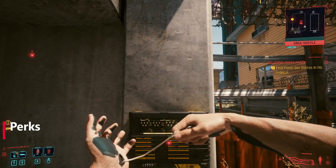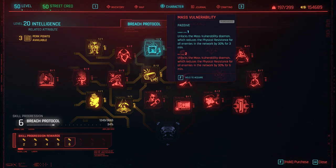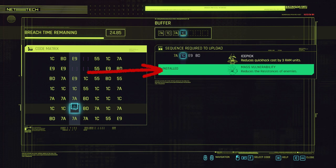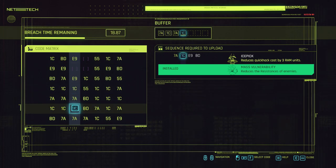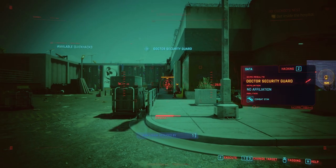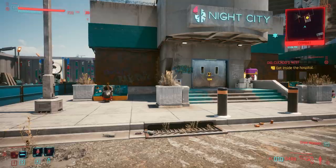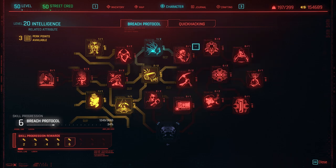Now let's break down some perks. The first couple you should get are in the Breach Protocol line — Mass Vulnerability, which unlocks the Mass Vulnerability daemon that reduces physical resistances for all enemies in the network by 30% for 3 minutes. The Mass Vulnerabilities quick hacks variant upgrades this so enemies also take 30% more damage from quick hacks. You should also get Total Recoil, and the Ice Pick daemon reduces all quick hack costs by 1 RAM unit — Total Recoil does the same, giving an extra 1 RAM cost reduction.